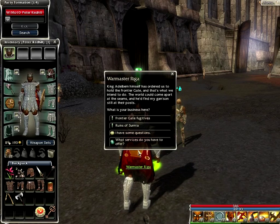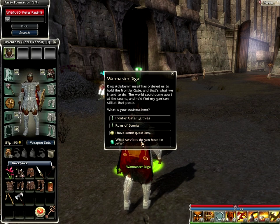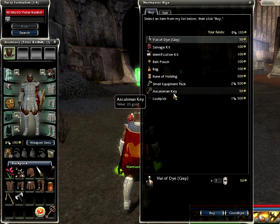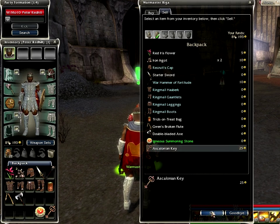King Edelburn himself has ordered us to hold the frontier gate, and that's what we intend to do. The world can come apart at the seams, and he'd still find my garrison at their posts. What is your business here? What services do you have to offer? He sells stuff — he's a merchant. Let's sell this key I found while I was levelling up.